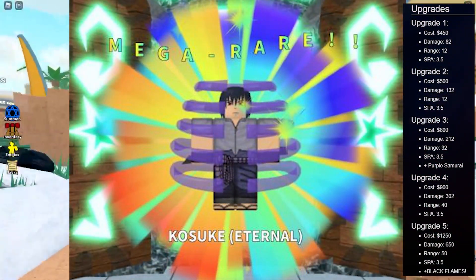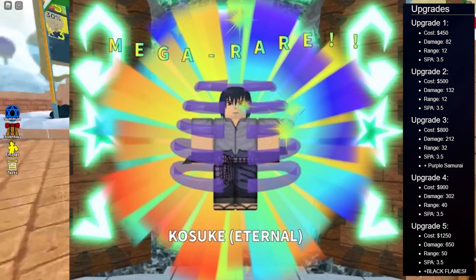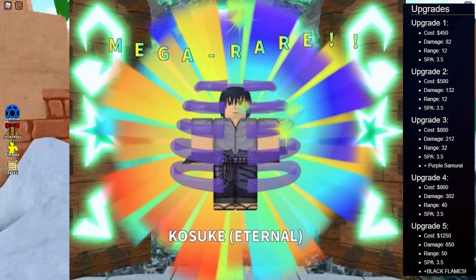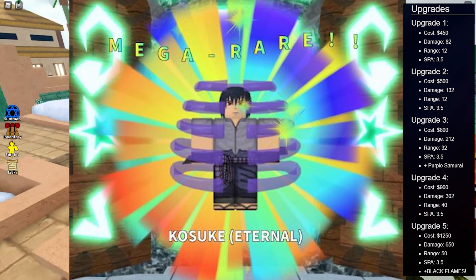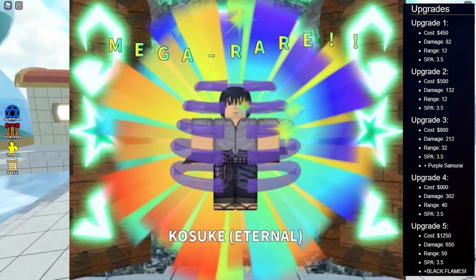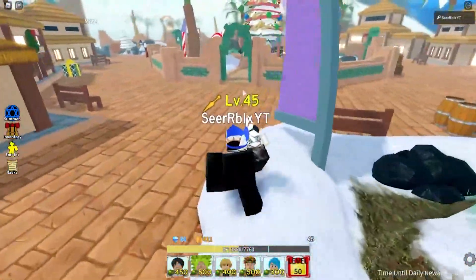Look at this — this is what the new 5-star is looking like. So this is the Kosuke Eternal, and look at the upgrades. The upgrades are really overpowered. This is most likely one of the best units in the game right now, which is really insane. So if this is in the shop, you should get it, because this is right now the best unit. It has 650 damage, 50 range, and 3.5 SPA, which is insanely good. The ability is Black Flames. If this is in the shop, I will instantly try to get it and showcase it for you guys.